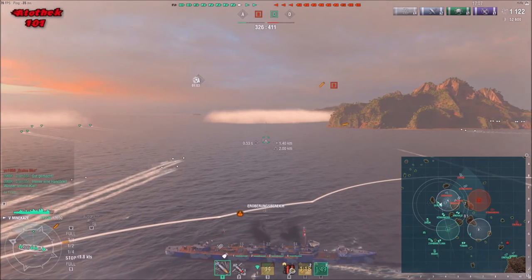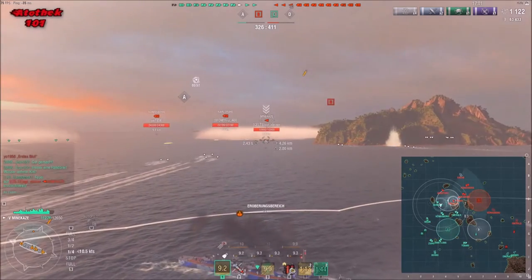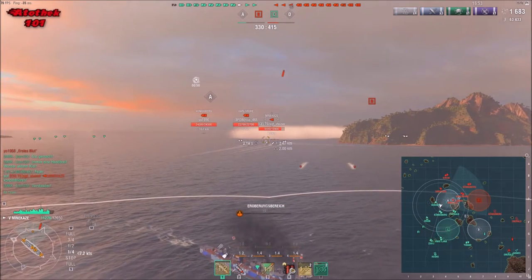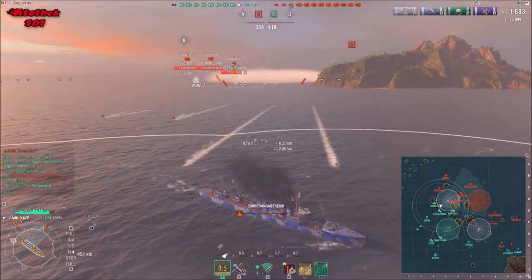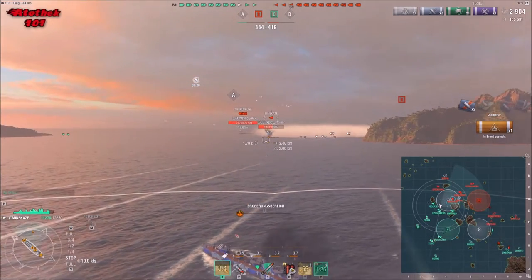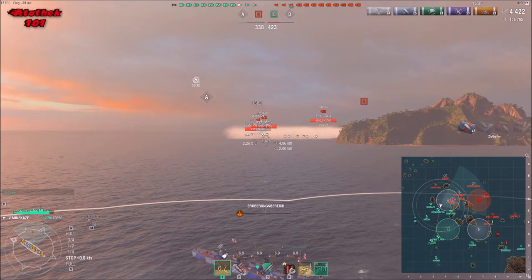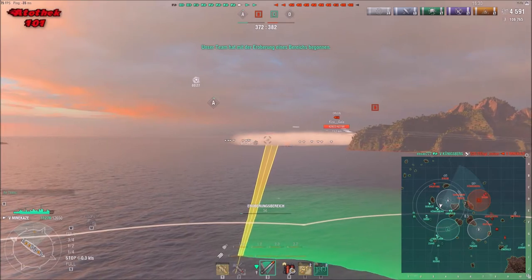Quickly going over the situation — we're all sitting in the cap now, which is going to be a bit more dangerous since the enemy Minikaze was spotted and can also spam torps into my smoke, so I'm alerted by that and angling myself toward him already. Torpedoes incoming — just as I reverse back, he exposed himself really in the open, which is not the smart move. You can see the alpha damage — if you hit your guns, it hurts.